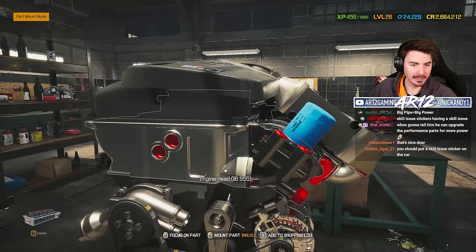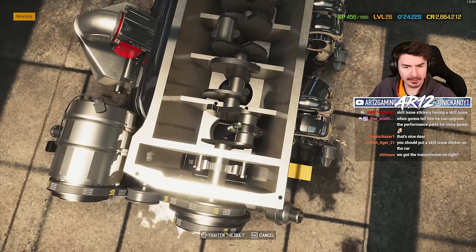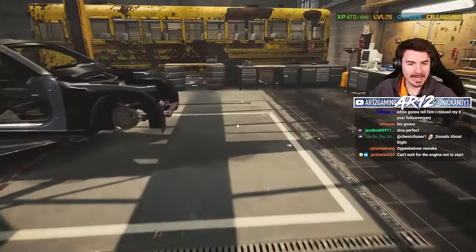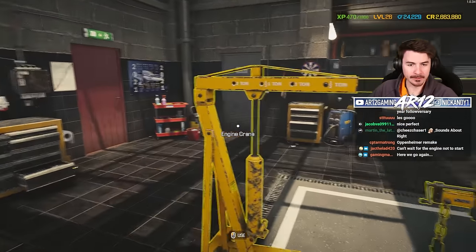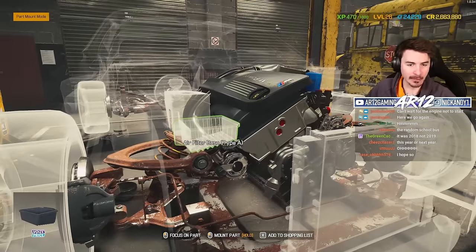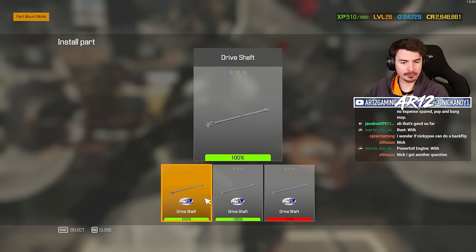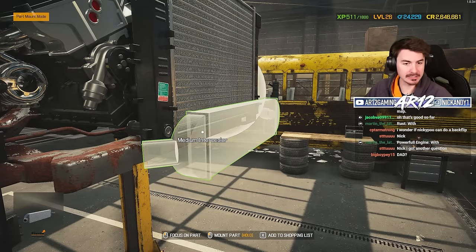I think everything for the actual engine is all done — we just gotta flip it over and do up a ton of bolts underneath. Toss the oil pan on and we're good. I wonder if we're on pace to get a new Car Mechanic Simulator game this year — we've had CMS 2018, then 2019, then 2021. Engine is in. We need parts like an air filter base, a radiator, and so on. I wonder if I could get a custom gearbox as well — since we've put in quite a bit of extra horsepower, we probably want a custom gearbox. Then we can get our drive shaft in — it would be cool if we could get a carbon fiber drive shaft. The only other thing is just the medium intercooler.